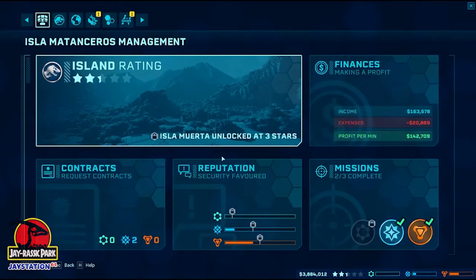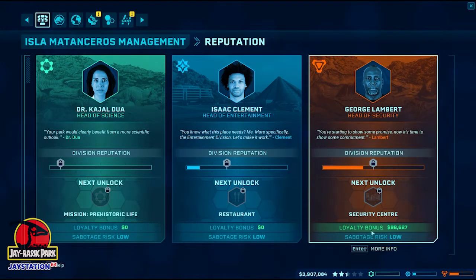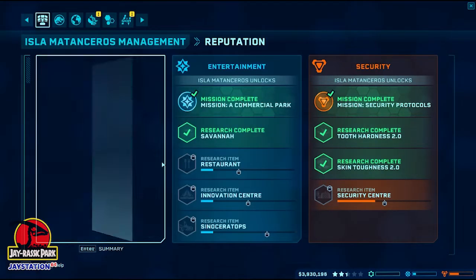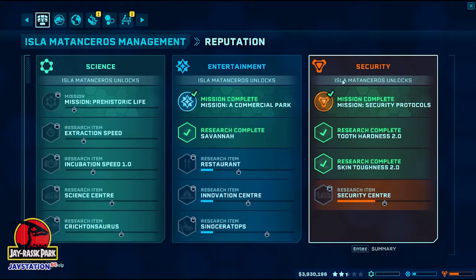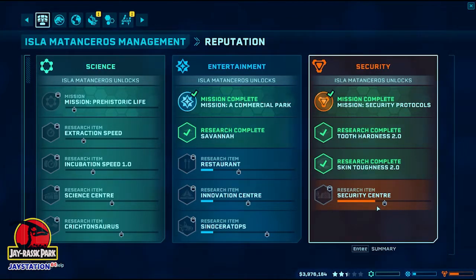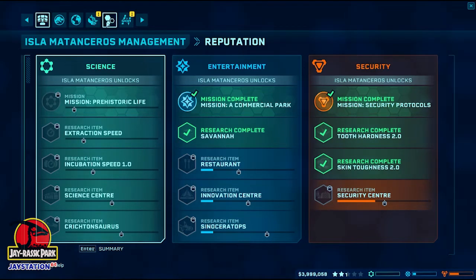Let's have a quick look at the contracts and see what we've got. We're quite high with security at the moment and close to unlocking the security center. These are the unlocks for this island with each of the different factions. So we're quite far with security — if we keep doing submissions for George, we'll get that maxed out. Then we can go on to Isaac's reputation, and finally the science. We can get all of these unlocked before moving on to the next island, so we've got everything we can get out of this island.